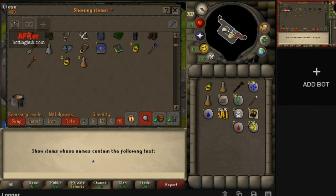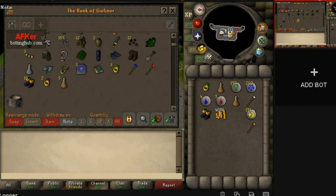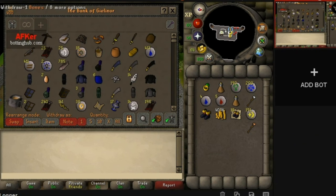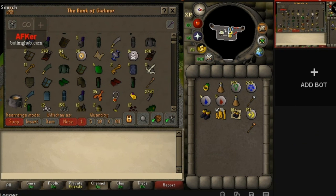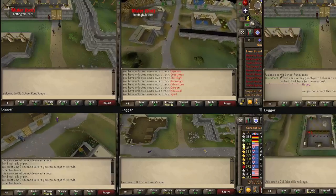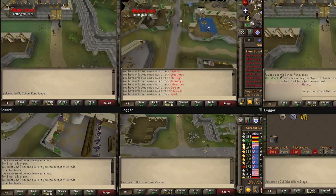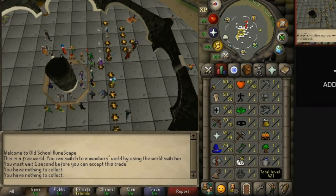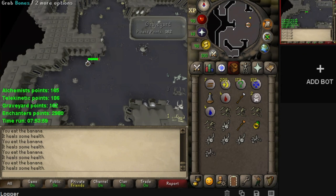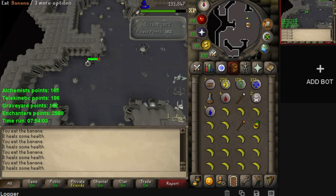Some of our MTA accounts had their membership expire. They ended up with around 9 to 11 infinity boots each, which sell for 380k each — that's around 4 million in gold per account. I mule'd 4 million onto each account to get a bond and finish getting 79 mage, then train range to 70. Some of my elder druid accounts also did MTA for a bit to get 55 magic so they can cast high alchemy.